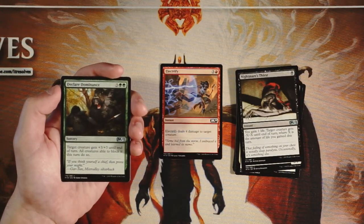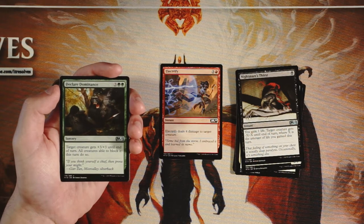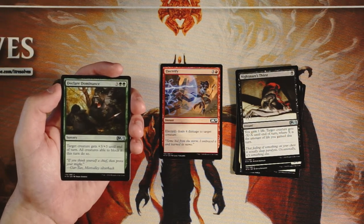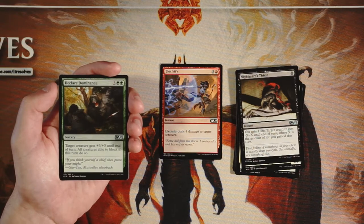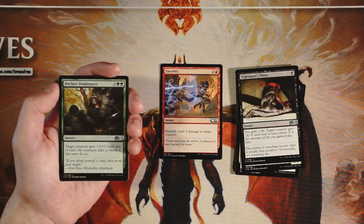Declare Dominance is a sorcery for three and two green. Target creature gets +3/+3 until end of turn, and then all creatures able to block it this turn do so. Also a really interesting card, not my favorite. It does give a pretty big boost but it's sorcery speed, so generally speaking your opponent has the option to deal with it right on the spot, which is not great. I do like this — it's a very powerful play, but it's a very all-in play. You have to be a little bit careful when you play something like this at sorcery speed.